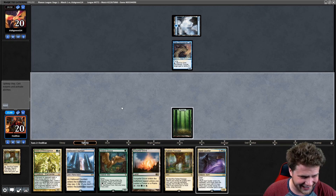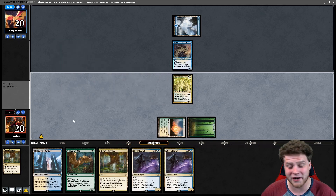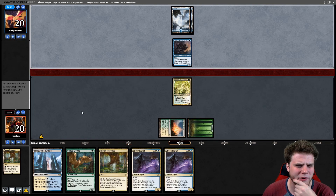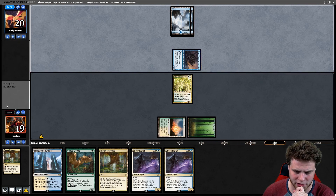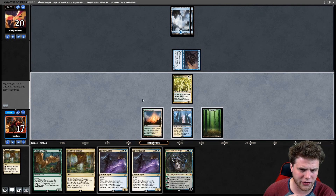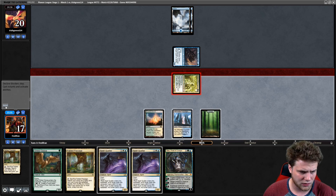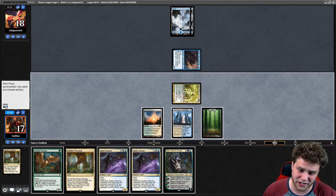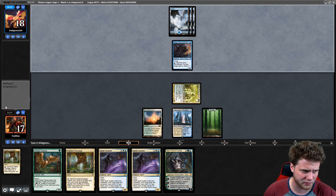We'll start with Voice of Resurgence — probably a pretty tough card for them to deal with. We pass, not wanting to see Curious Obsession shenanigans, but that doesn't look like the case. There's Oko, so at least something to play. We play our land first just in case they flash something in and try to block. Now, do we want to protect or get Oko down? I think we just protect here — it seems really hard to lose with a Voice of Resurgence in play.